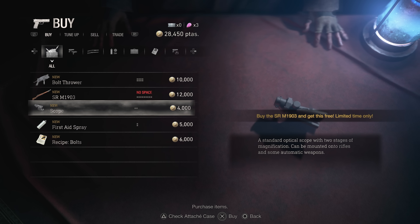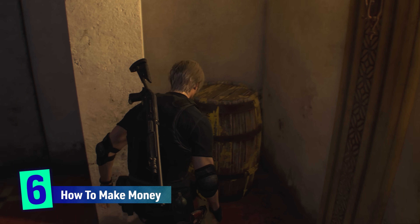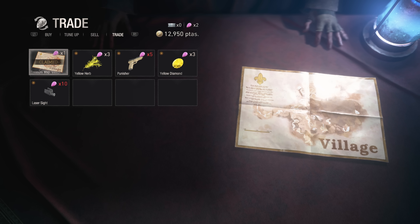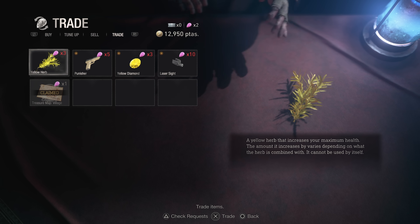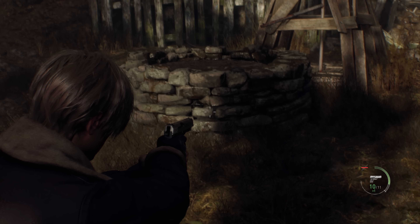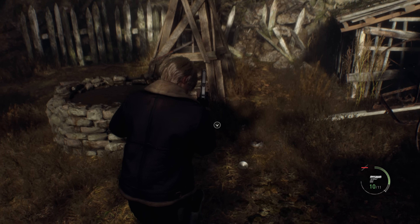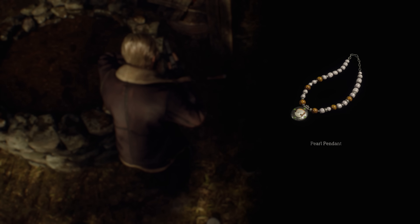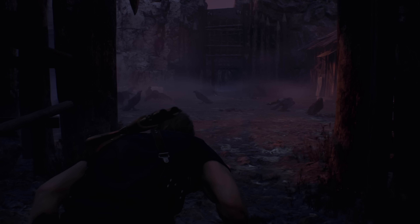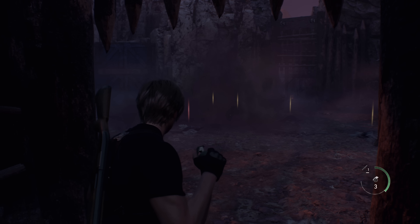To buy bigger inventories and everything to fill them, you need money. As soon as you can, trade spinels for the treasure maps from the merchant to mark your map with the most valuable hidden items, then keep a close eye on the map so you don't miss them. Many are in metal pots — be careful when shooting them so the treasure won't get dirty when it falls. You can also shoot down birds' nests and birds for extra gold. One of my favourite tricks from the original Resi 4 still works here: throw a grenade at a batch of crows for a mega payday!